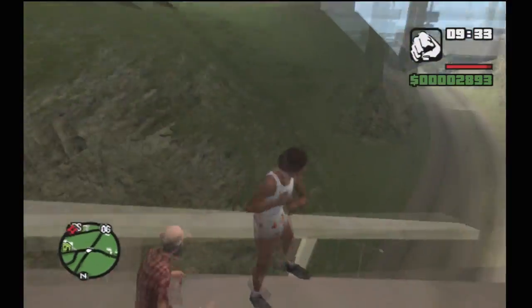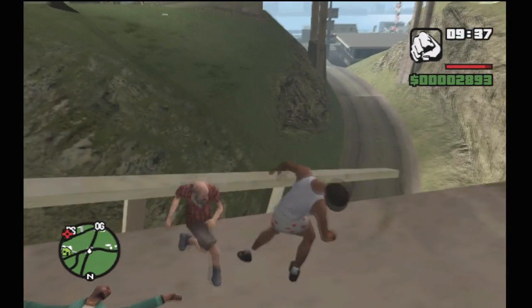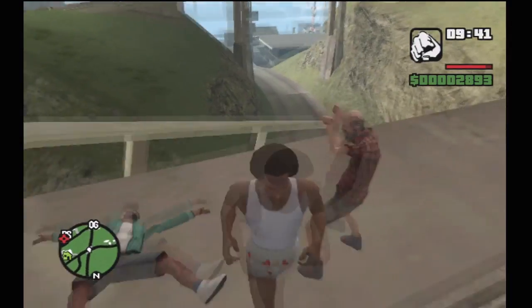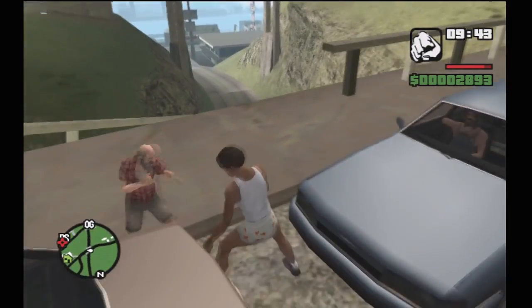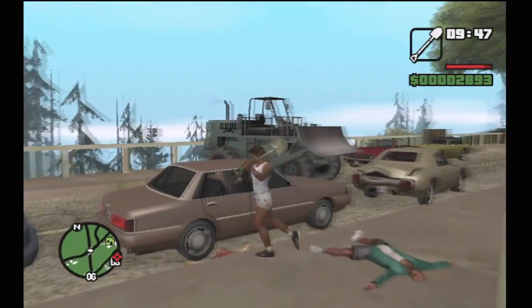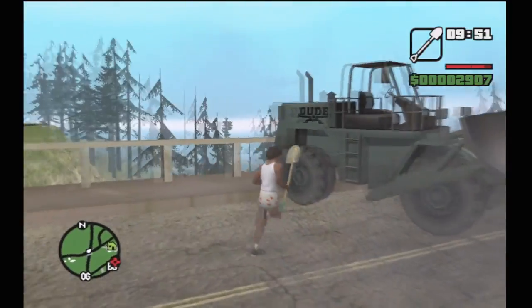They would get in their Hydras, chase you down, and even shoot missiles at you. But if you could get in and get out, there were some cool rewards: things like a jetpack, multiple weapon spawns such as a minigun and a SPAZ-12, body armor, health spawns, Hydras, Rhino tanks, night vision goggles, and random vehicles.